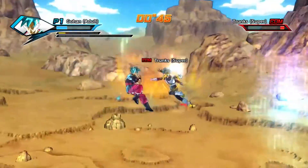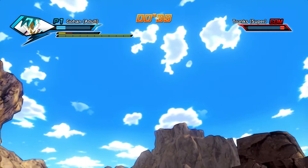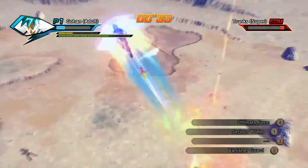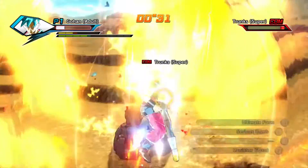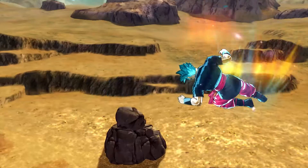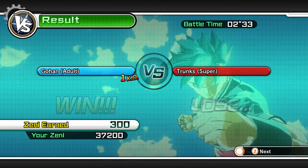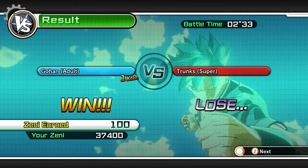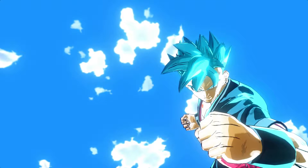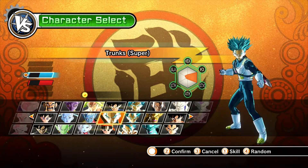Trunks was playing around so much my transformation ran out. We finally won though. I thought I was gonna lose just because Trunks kept using his evasive. The stamina is cool when you're using him, but if you're playing against him it's gonna suck — as you saw he just kept using it over and over and you really couldn't get close to him. Now we're gonna switch and play with Trunks this time and let him get his revenge.